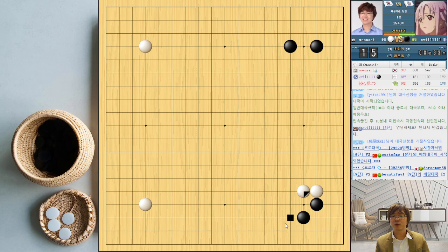He wants to take enough territory. Obviously he will jump here. What kind of game should I play? Three-space jump. If I really have to be crazy, then I can even take the base. Instead of taking the base, invading here.